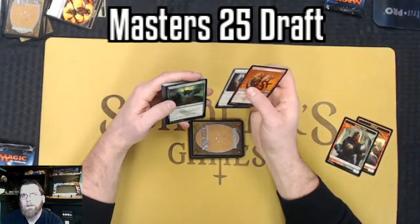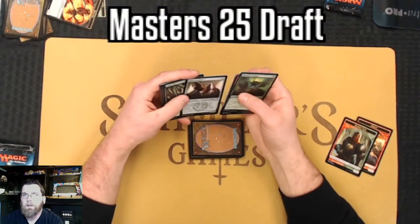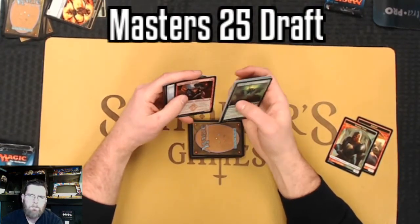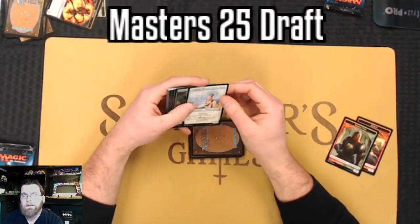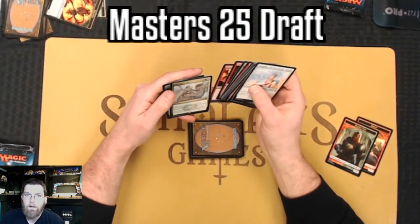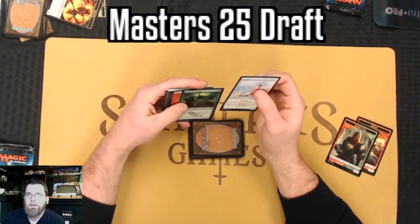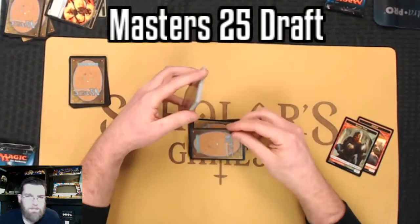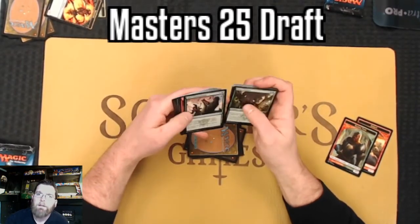Second pack, first pick here. Presence of Gond is going to generate one-one tokens - again, that's pretty spicy with that Pendlehaven. And plus-one plus-one to all my guys - that's Tolsimir's Call, a green-white rare. Not actually going to be worth taking even going green-white. I did consider it because the card was worth double digits before the set, but at this point I realized it's probably not worth looking at rare-drafting there.